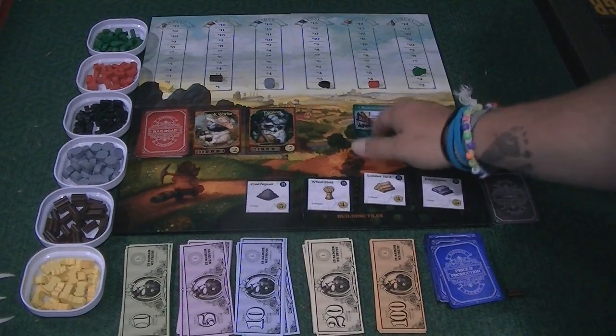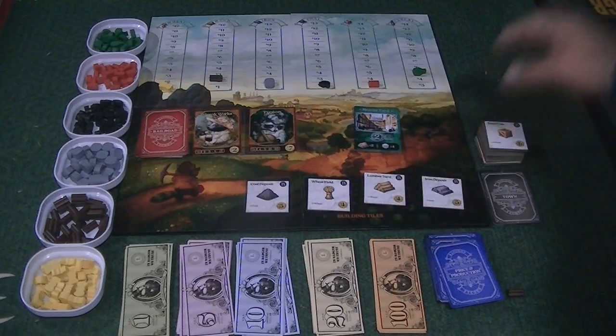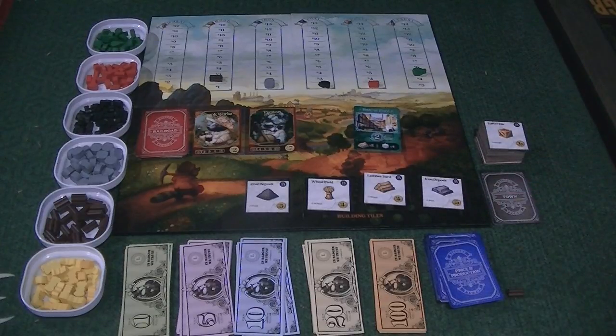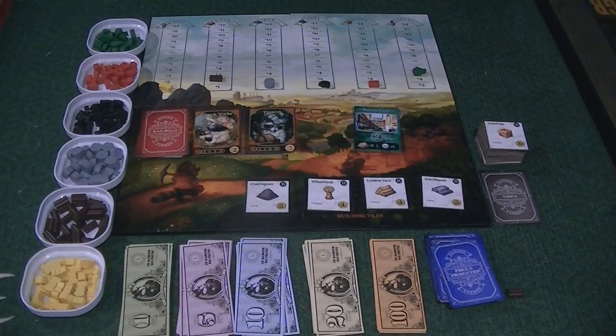Usually in the games I played, it ended because we got through the towns. At the end of the game, you total up your victory points — you get victory points for your railroads and your towns, plus bonuses like a bank that gives you victory points for how much money you have at the end. You also get a flat one victory point for each building you created. Whoever has the most victory points wins. If there is a tie, whoever has the most money wins. If you somehow end up with the exact same amount of money, you share your victory.